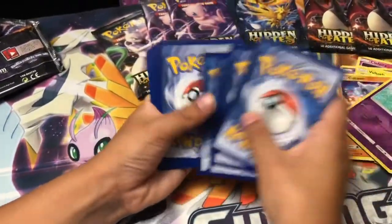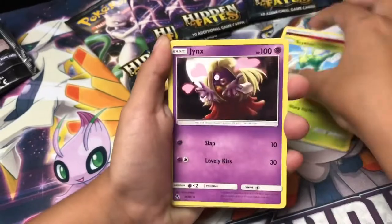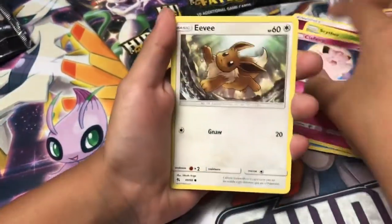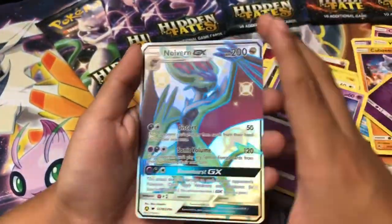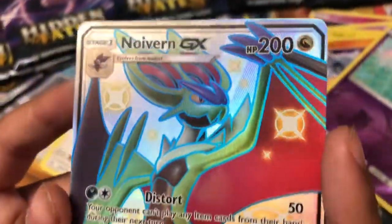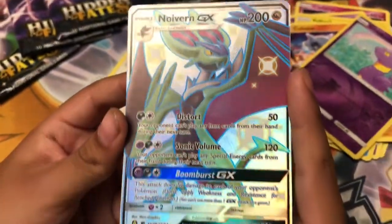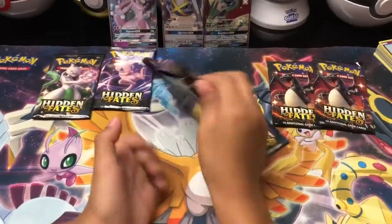Second pack: we got fairy energy, Scyther, Jynx, Graveler, Magikarp. And the rare — it's a Mewtwo shiny! And it's a Wild Command — awesome! I pulled the Mewtwo X shiny! That's going straight into my collection. Six packs left — let's open a new one.